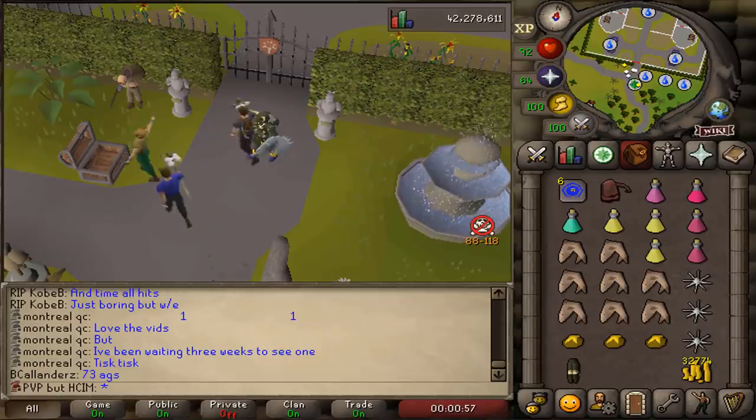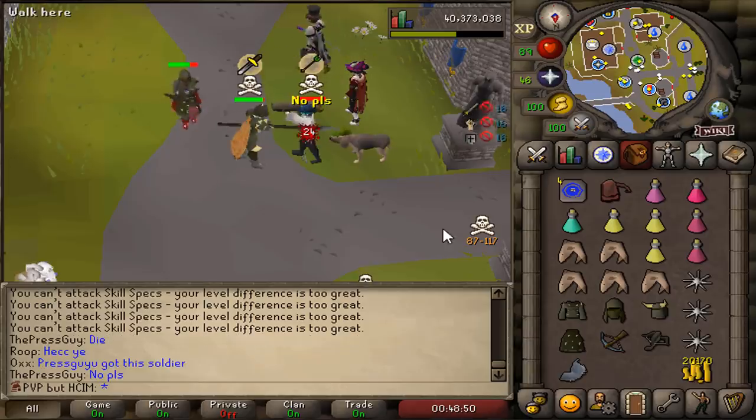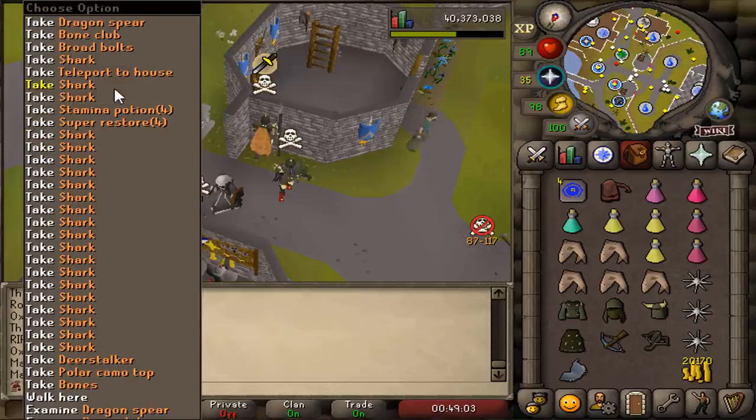Hope you guys enjoyed. Progress wise, we got 80 Slayer - that's everything we achieved in this episode. Oh! I killed him for his pet! Oh no! Wait, what? He had a Dragon Spear!